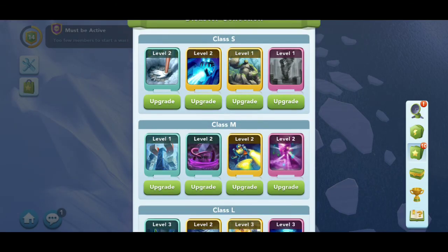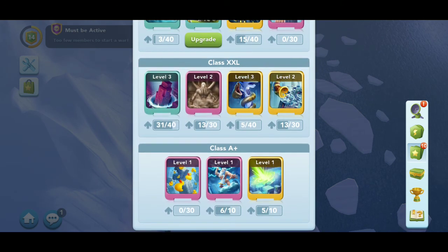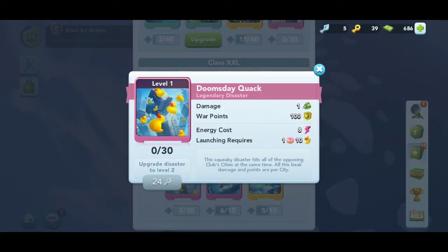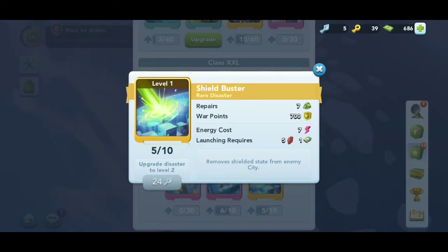When you see how all mine say upgrade, some of you have assignments to upgrade a certain card or unlock it. One of my assignments at one point was to unlock the doomsday quack or to launch the electric thing. The shield buster assignment is actually going to cost plat keys to upgrade, so keep that in mind.